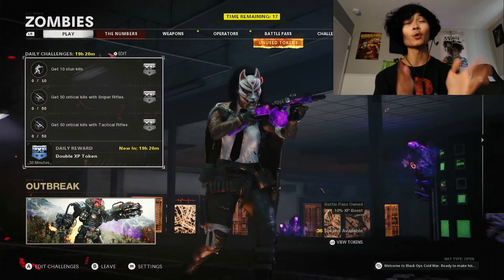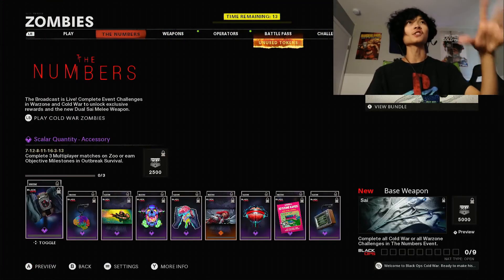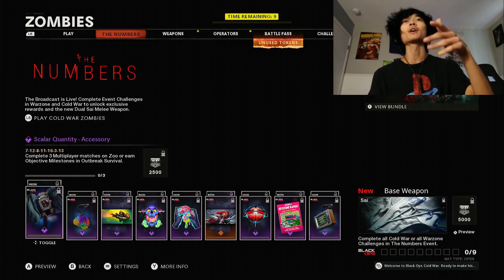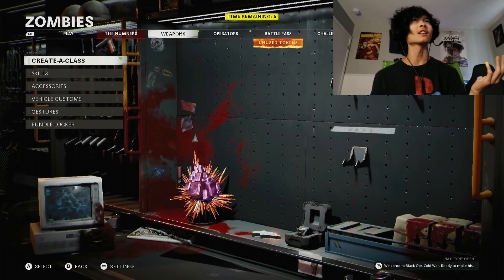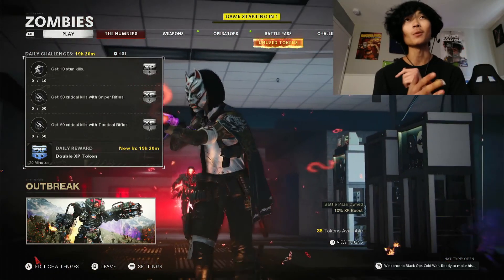Today the Numbers event that kind of coincided with Season Five Reloaded finally went live. There is a bunch of new stuff in the game — there's these new challenges, just as they've had with every other event. If you complete nine of them you get the Sigh, which is a new melee weapon, just kind of like another knife-free skin.